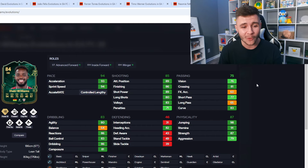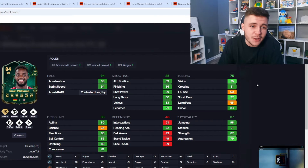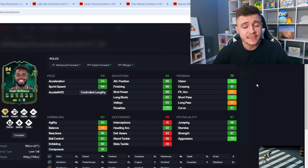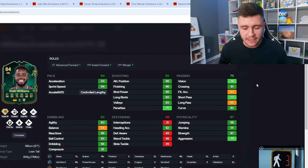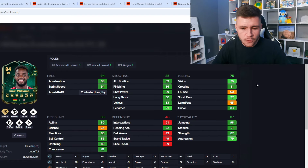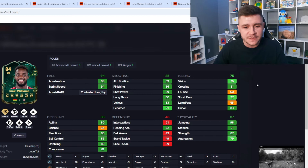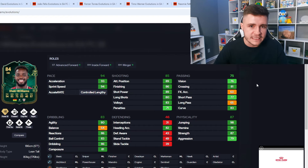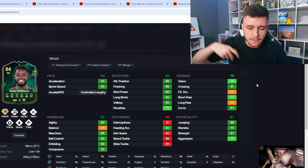The two standout stats are most definitely his pace and physicality — 94 pace with 93 acceleration and 94 sprint speed. With both the Rapid and Quick Step play styles the acceleration boost is going to be phenomenal. Paired with his 87 strength and 79 aggression, he should be very strong going forward. The technical side isn't half bad — 85 shooting means he can still bag a lot of goals at striker. The only letdown is the three-star weak foot, but with Power Shot and Finesse Shot play styles he should still be very clinical. 75 passing at the striker position is an area I'd look to improve with a specific chem style, and his dribbling is good overall apart from 64 balance.